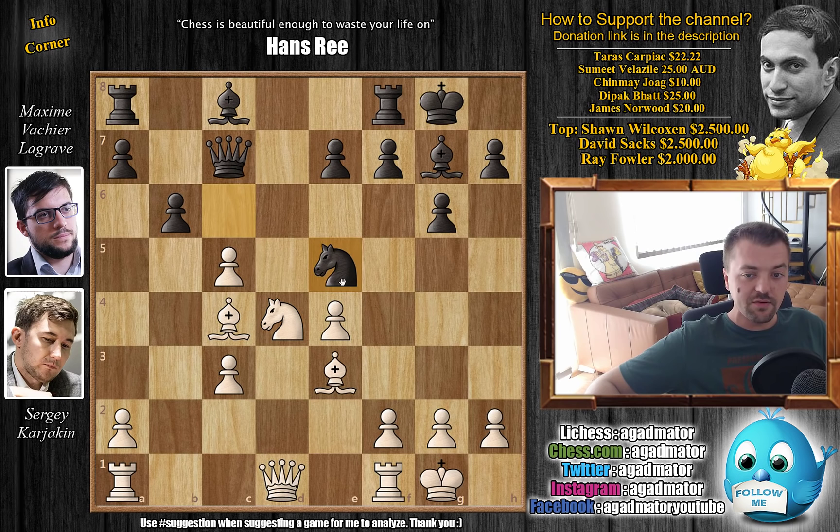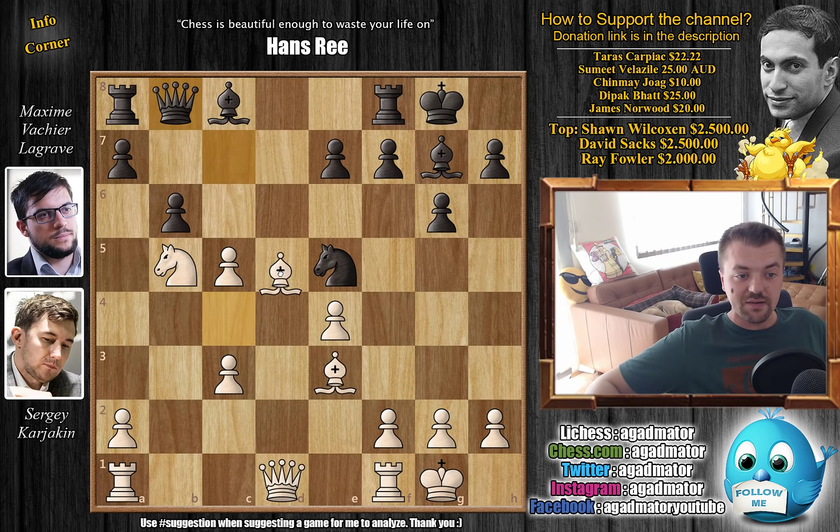Of course, Maxime didn't sacrifice a pawn for that. With knight to e5, now attacking the bishop on c4. And now comes knight to b5 with an attack on the queen on c7. Queen to b8, and now bishop to d5, just attacking that rook over there. In their 2018 Norway Championship, bishop to e2 was played by Karjakin. But here bishop to d5 is a different idea — a move Maxime played with the white pieces against Gelfand. But we're going to get back to that.